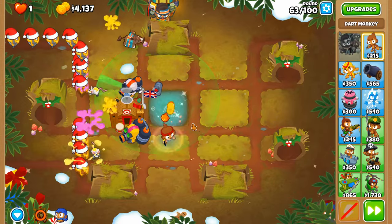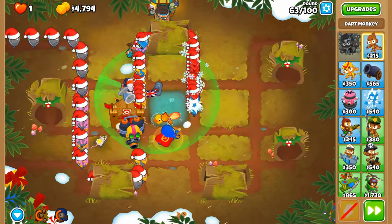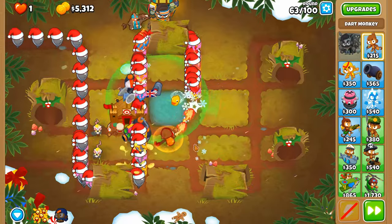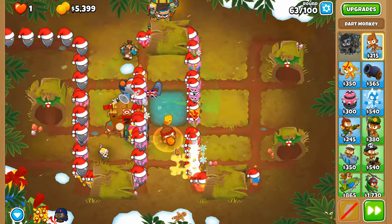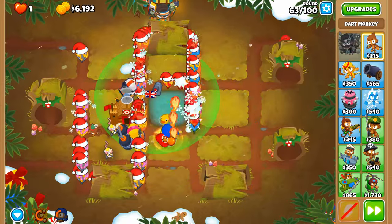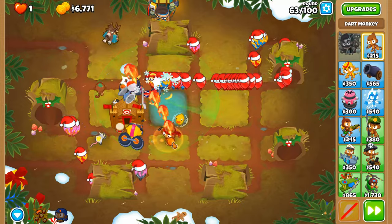Round 63 — let's stick through a few sets of ceramics. When the second lot come around they'll also be dealt with by the Super Monkey Fan Club. Strengthened base dart, please. Yeah, we're gonna do this without a question or shadow of doubt.